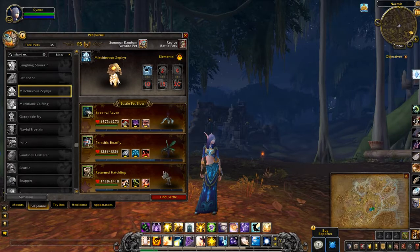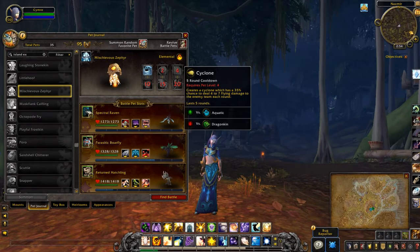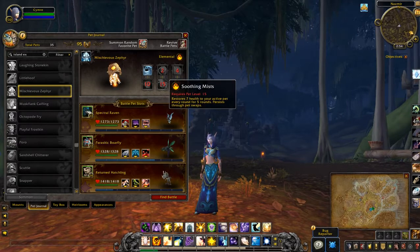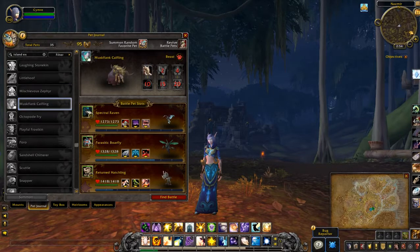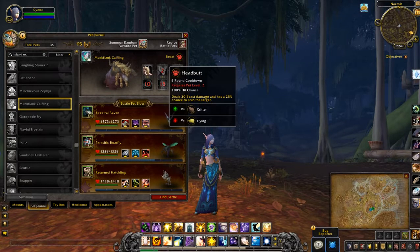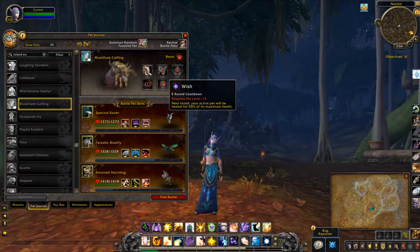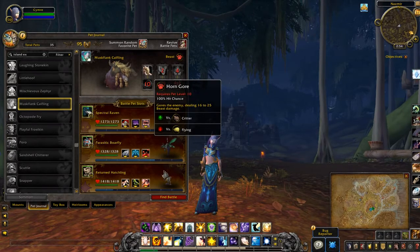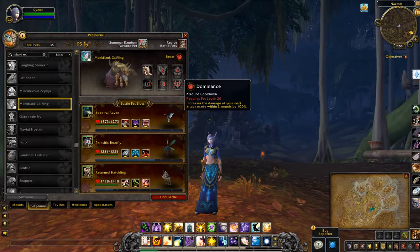Mischievous Zephyr — quite a few of these elemental-looking ones. Muskflank Calfling — oh, who's really like the celestial pet? Alright.